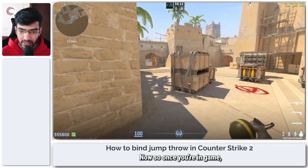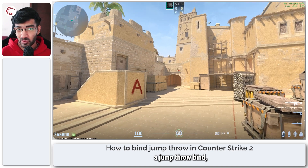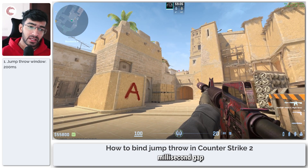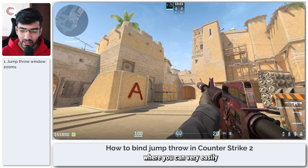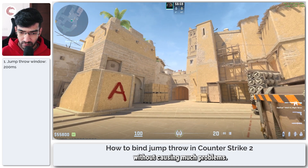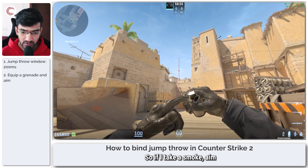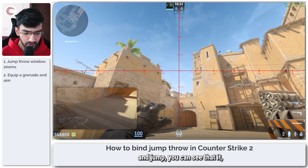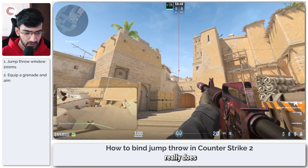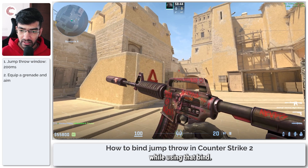Once you're in game, the thing about Counter-Strike 2 is that you don't really need a jump throw bind in my opinion. There is roughly a 200 millisecond gap or window that you get where you can very easily throw your jump throws without causing much problems. So if I take a smoke, aim, jump, you can see that it really does let you throw a massive distance while using that bind.